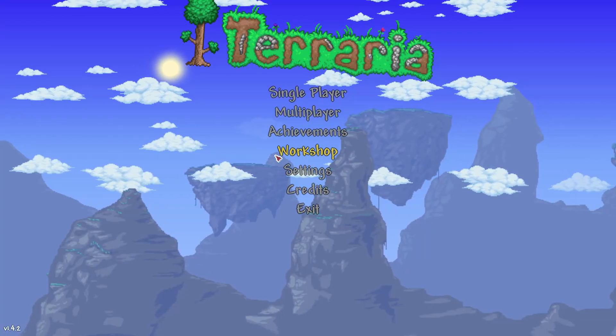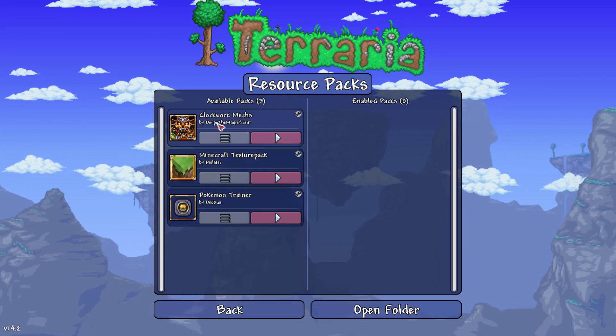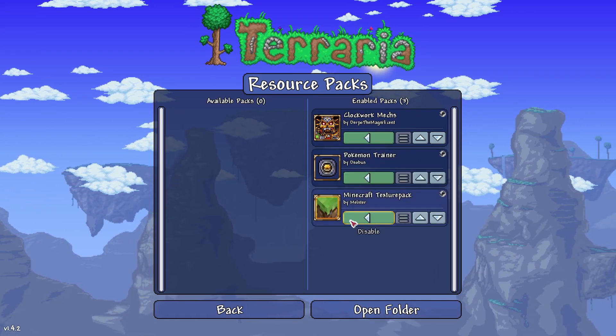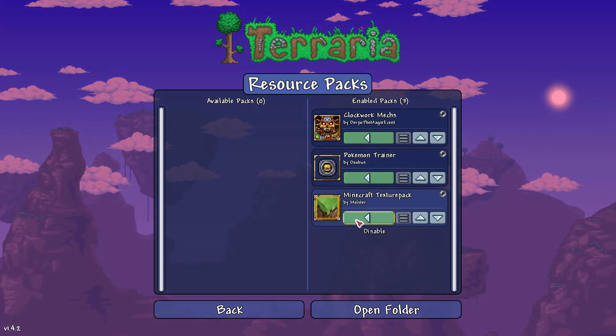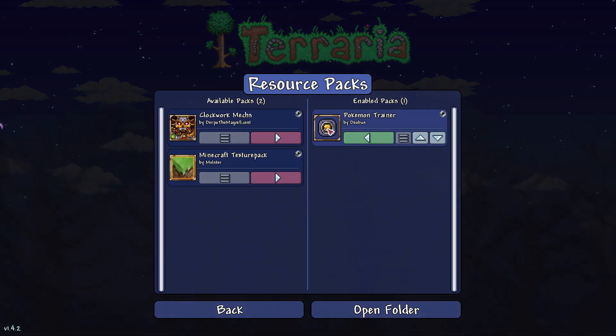You can just click the plus sign to get them all downloaded. Now they're all downloaded — let's see if they're available here. I think you can only have one activated — oh no, you can have multiple activated all at once. I wonder how that will work.